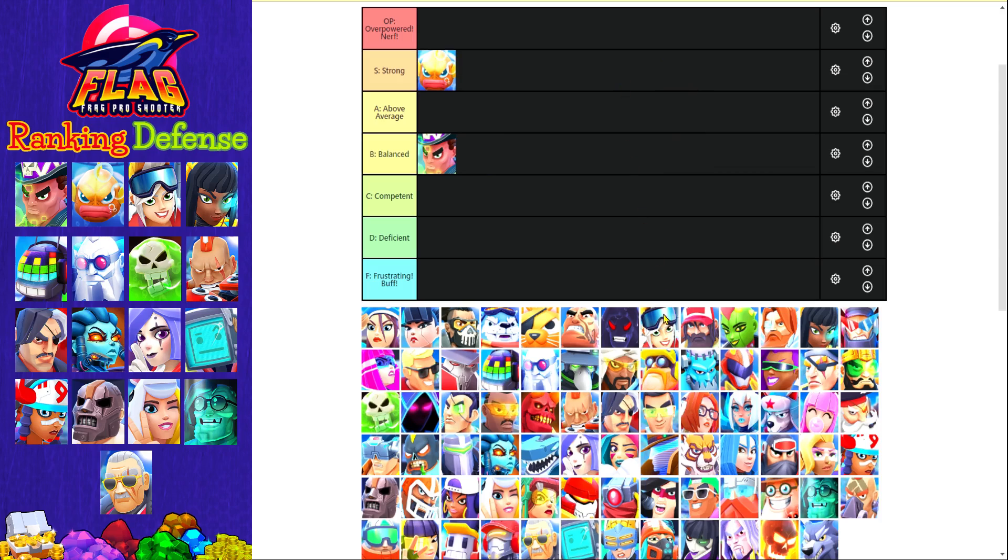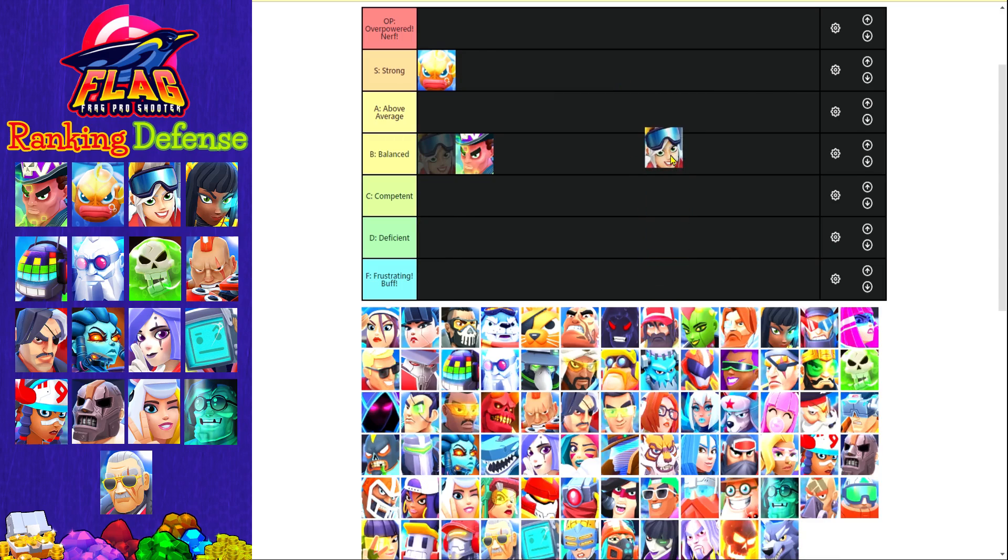The next defense card is Botmama. Basically Botmama is a card that when you first start the game you feel like she's really overpowered — her bots are really amazing — but after you climb up the ladder you realize she's not actually as strong as you thought. That being said, I don't think she's as bad as some people say, and in my opinion she's a competent card. You don't want cards that are too strong at the start of the game.